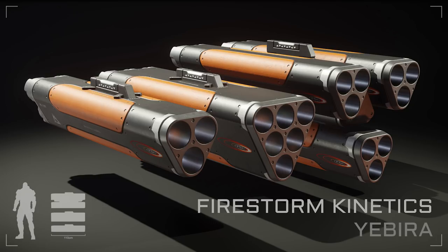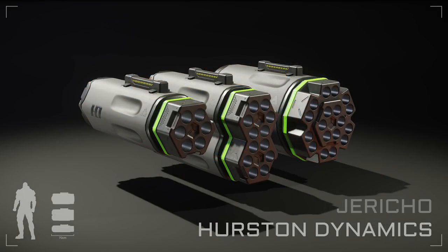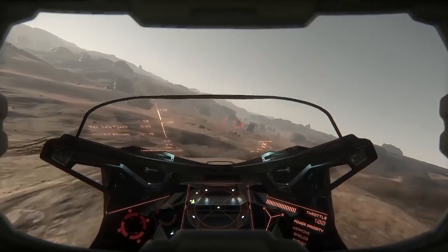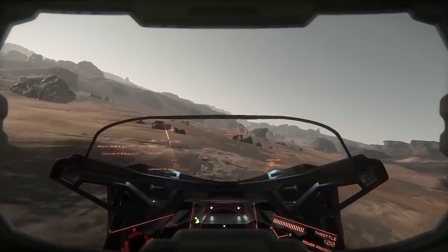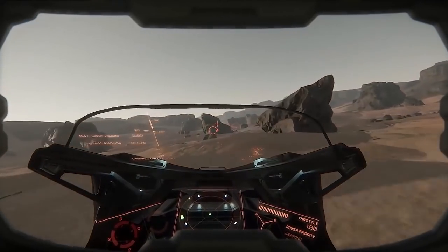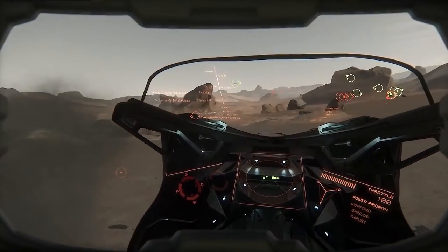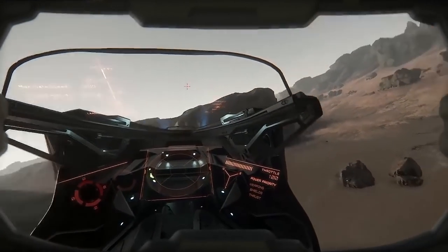Rocket pods — small unguided missiles — are rockets in game and can be fired from rocket pods. Any previously dumbfire missiles have been made to have some form of locking and tracking and have become missiles. The only rocket pod we currently have in game is the one from the Mustang Delta, which is actually a bespoke one built into its hull. There will be various sized ones in the future, with examples shown for sizes 1 to 3 hard points, and those rocket pods should fit onto ordnance hard points as an alternative to missile racks.